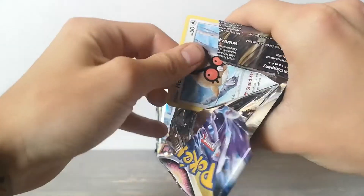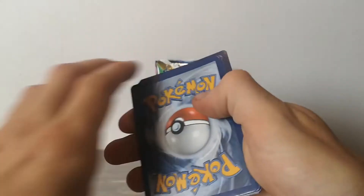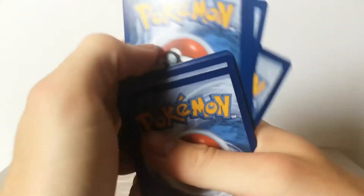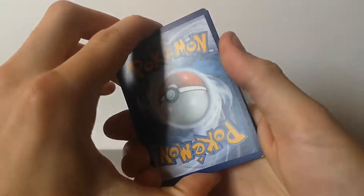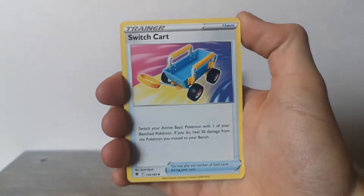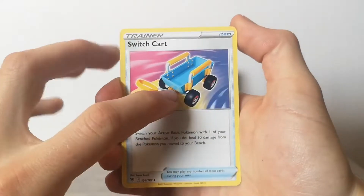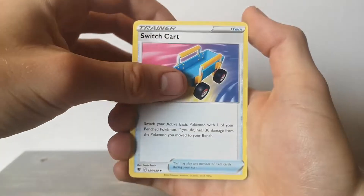First pack - Astral Radiance. Let's see if we can get lucky today. We got a cold card, one, two, three, four - to the front we got yellow. We got a Switch card. This is actually a really good item card - I really love this, it's basically Switch but it also heals your Pokemon. Very nice.